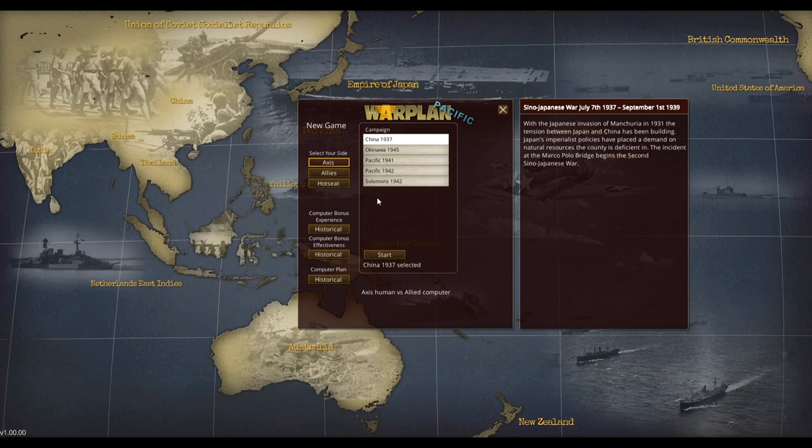I'm going to be playing as Japan in the Sino-Japanese War that happened from July 7th 1937 to September 1st 1939. With the Japanese invasion of Manchuria in 1931, the tension between Japan and China had been building. Japan's imperialist policies placed demands on natural resources the country is deficient in. The incident at the Marco Polo Bridge begins the Second Sino-Japanese War.